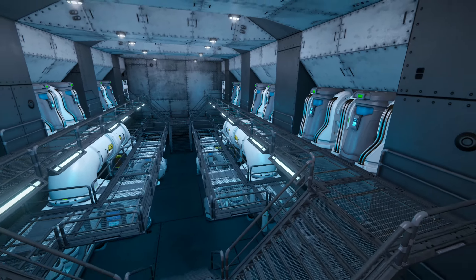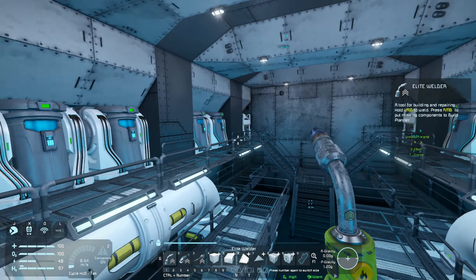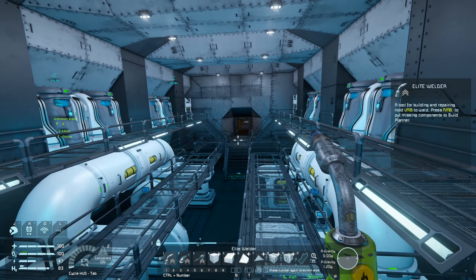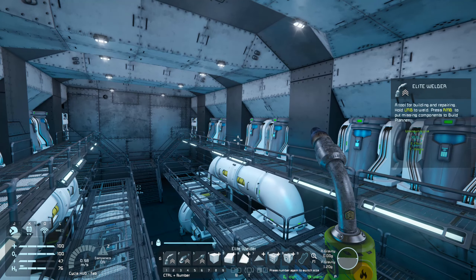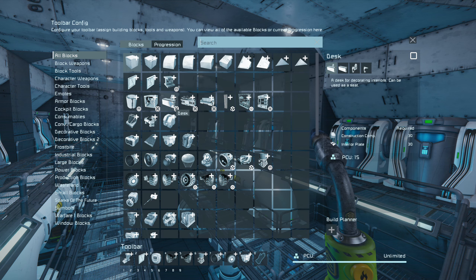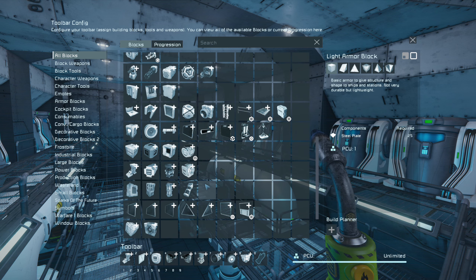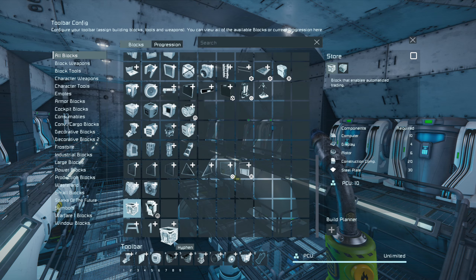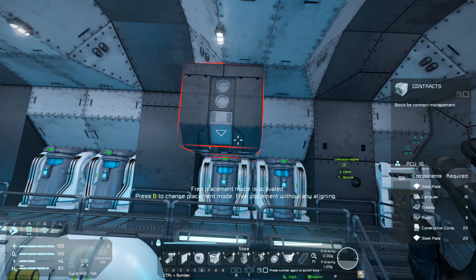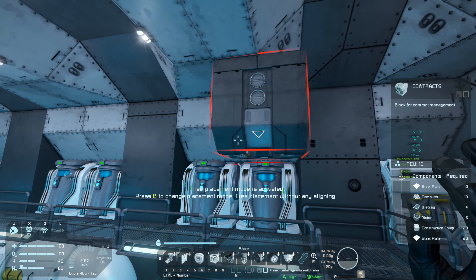Yeah, I think that's looking pretty good, but as usual let me know what you guys think. Do you like it? Do you hate it? So now I think there is one last thing I can do to this room to kind of dress it up. There are some other blocks in the game that can dress things up a little bit — I'm thinking about using some of the shopping blocks. I finally found them. Let's grab the store block, place it there. There is a block in the game called contracts — I think what I might do is replace these top blocks here with these contract blocks.